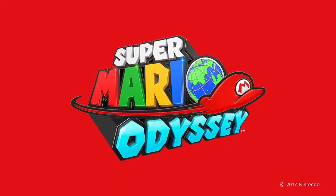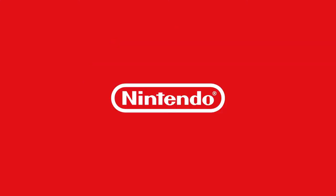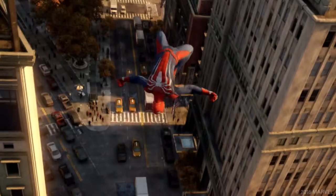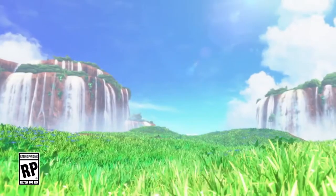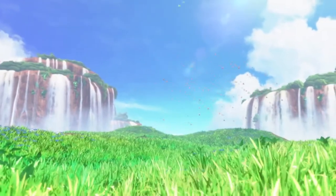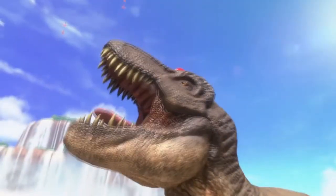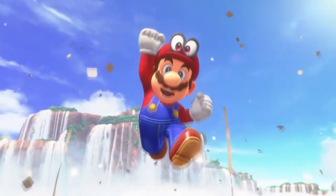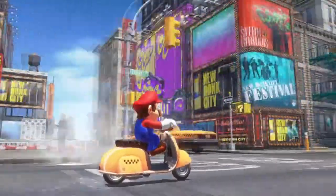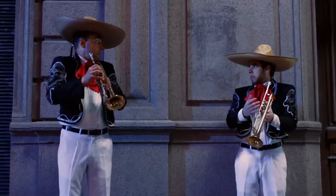Coming into E3 2017, we had all sorts of things — a new Spider-Man game, the new Xbox console — what could possibly top it? Nintendo's Mario game, that's what happened. That was the best thing at E3. Beautiful scenery, and then — oh my god, a T-Rex! 10 out of 10. All you needed was a T-Rex. Not only was this trailer miles better than the other, but we got such a sweet tune. I'm still listening to it to this day, and so are many others.